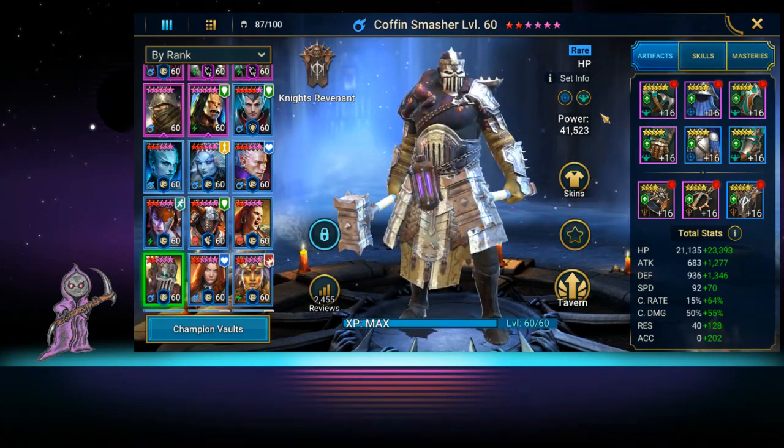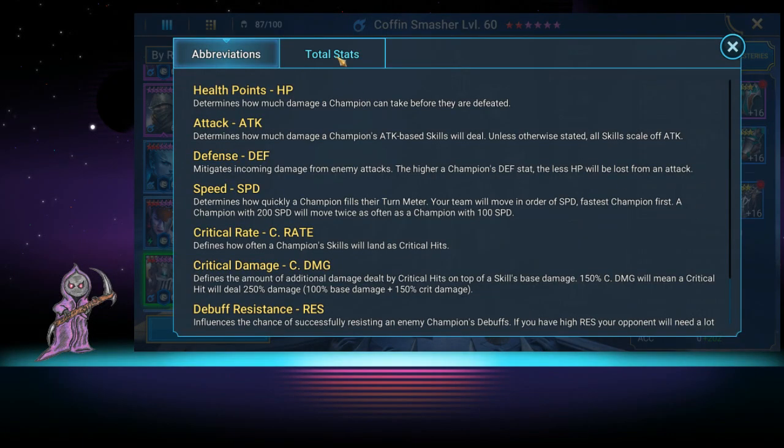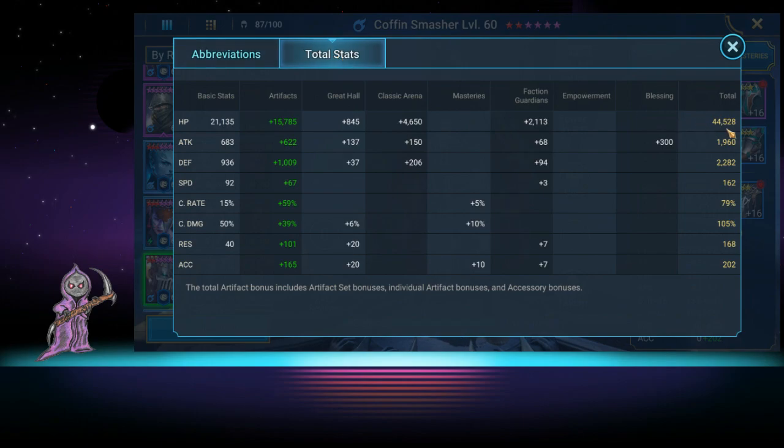His current stats: 44,000 HP, 1,960 attack, 2,200 defense, 162 speed, 79% crit rate, 105% crit damage, 168 resistance, and 202 accuracy. The reason his accuracy is so high is we really wanted him to land that HP burn. We also used him on the Crystal Spider — the ice one — in Doom Tower, where we needed HP burn to kill it.